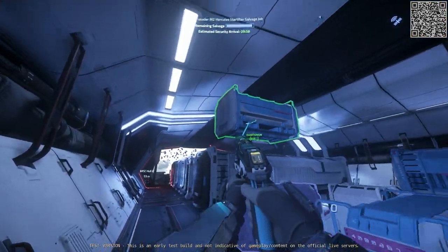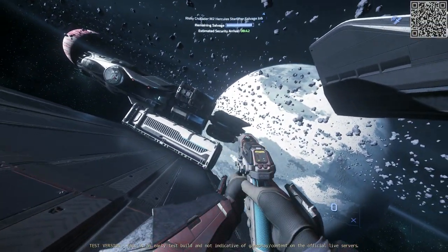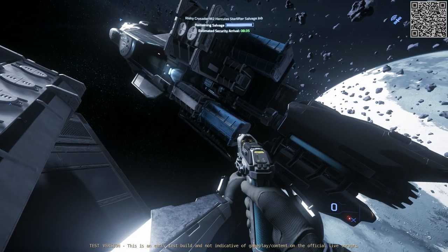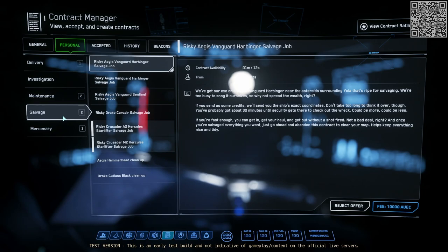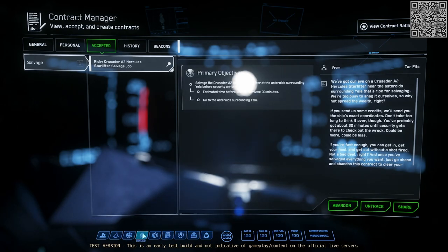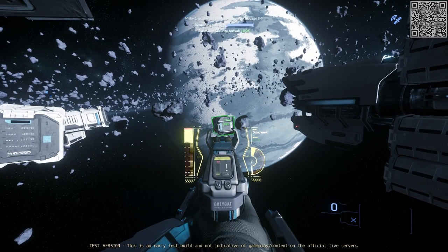I will also take some Quantanium, which is not a drug but it's worth a lot of money and you can sell it on Grimhex. By the way, the biggest container you can put on your Hull A cargo grid is 16 SCU. Now let's rearrange all this — it is extremely valuable to know what's inside the boxes so that you can replace more valuable cargo with less valuable cargo in case you fill up your Hull A completely. These are the same personal 30k salvage contracts as in the current 3.19.1 patch and they are still extremely profitable. There were about 4 x 32 SCU boxes of slam in that M2 Hercules that I had to leave behind since they don't fit the Hull A.